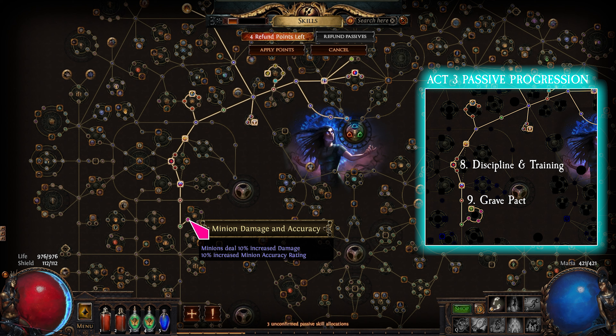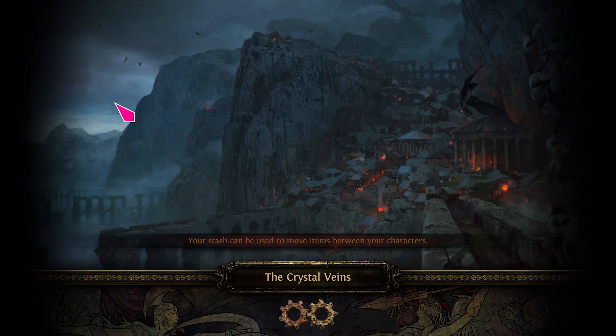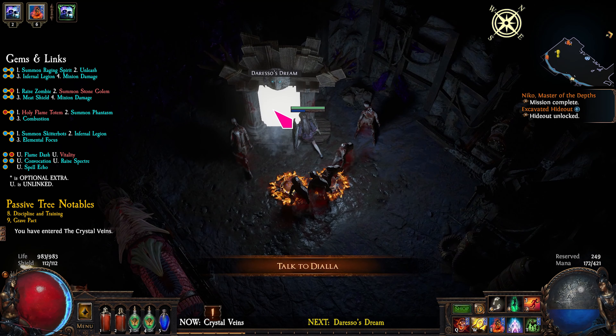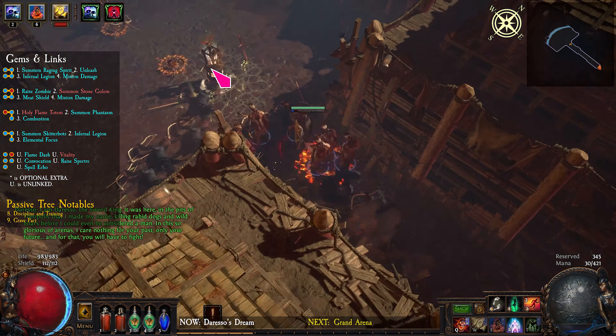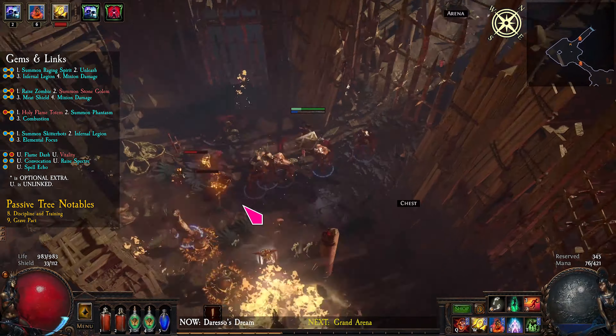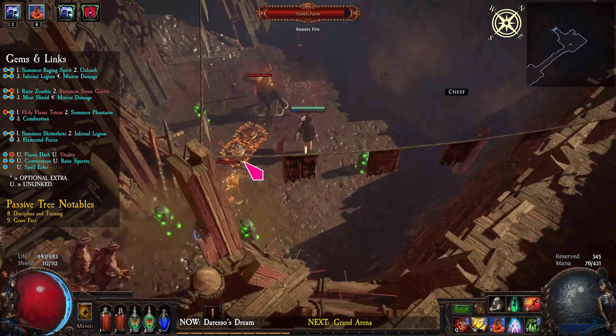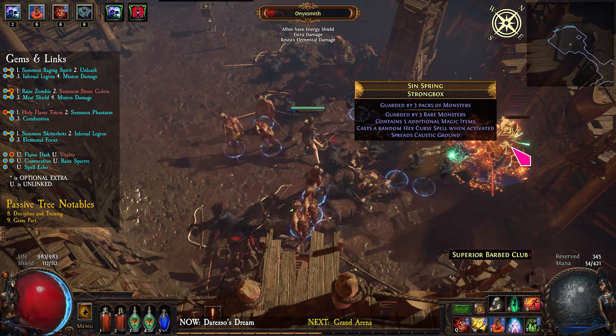Pass towards Grave Pact. Take the waypoint back to the Crystal Veins and enter Daresh's Dream on the right. Make your way through the zone to find the Grand Arena. We need to do this in the right order. Let's go to the top right.